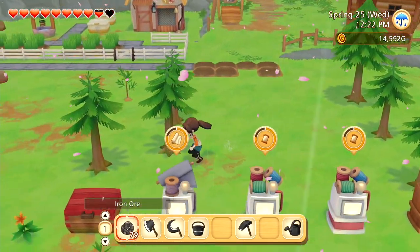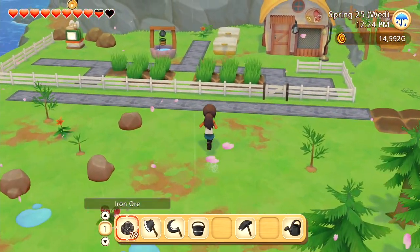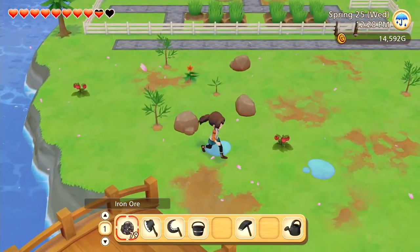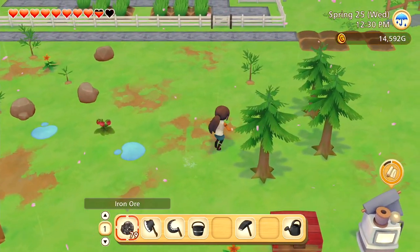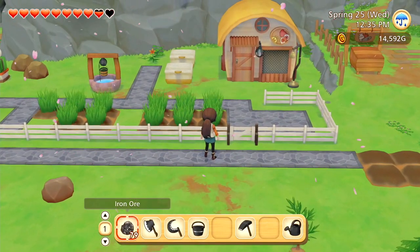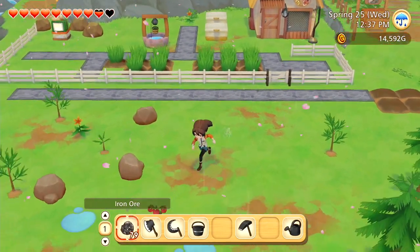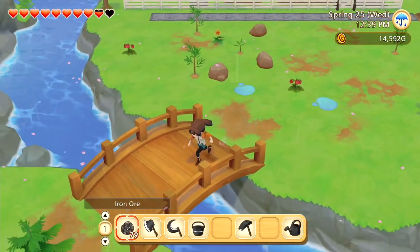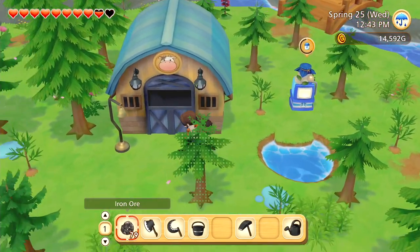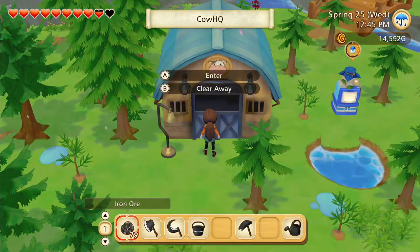Just to give you an example — when we first started playing this game, my chicken pen was sort of where my character's running around in a circle, and then you'll notice I relocated it to over there. I'm not actually going to move that property today; instead I'm going to move this one, which is my cow house.